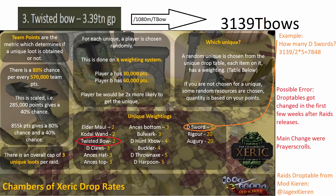On here you have a weighting table, and if we have 3,139 Twisted Bows — which is where the Twisted Bow is 1 bil and 80 mil — then we can just divide by 2, the weighting of the Twisted Bow surrounded in red, multiplied by the weighting of the Dragon Sword which is 5, and we get there are around 7,800 Dragon Swords, which is cool.